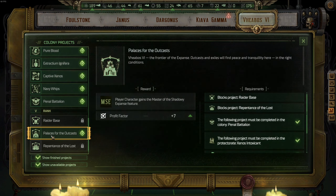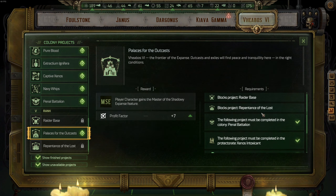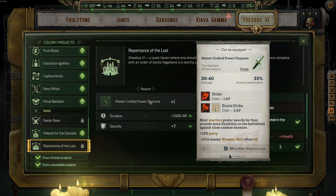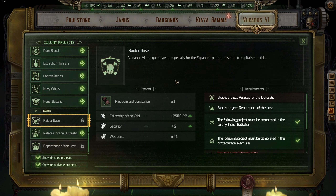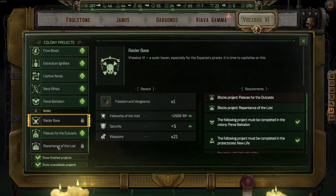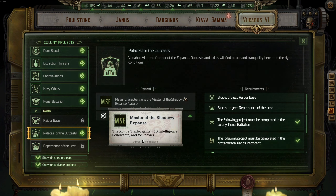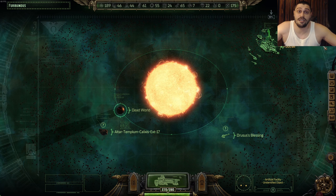For tier five on V-Boss Six: I took Palaces for the Outcasts because I was playing a Sanctic Psyker Officer and wanted Intelligence, Fellowship, and Willpower — every stat that Palaces for the Outcasts provides. If you play as an Officer or Psyker, opt for Master of the Shadowy Expanse — best upgrade for that build type. If you play as a Warrior, opt for Repentance of the Lost and grab the Master Crafted Power Claymore sword. The worst one is Raider Base, which is for Pistolero builds — not recommended. Most players will go for the easy plus ten to Intelligence, Fellowship, and Willpower upgrade. That covers the full colony guide.